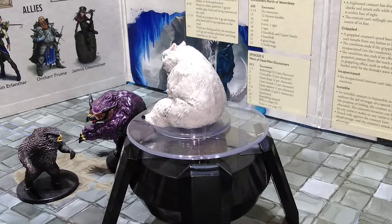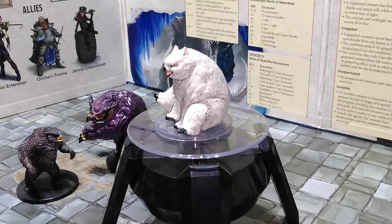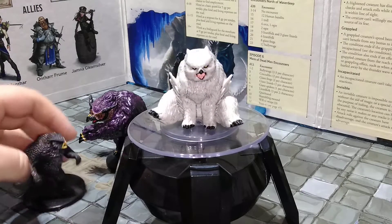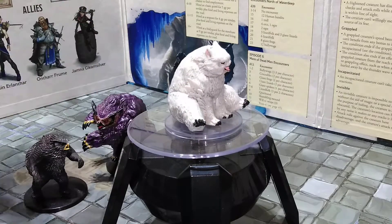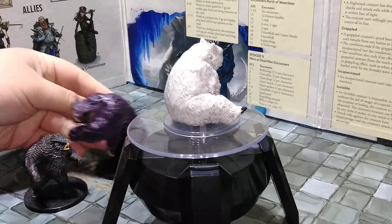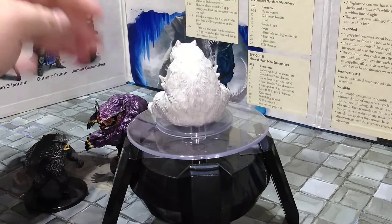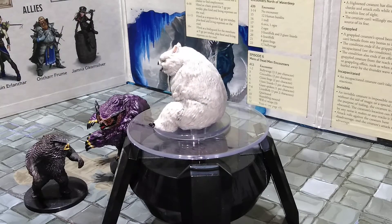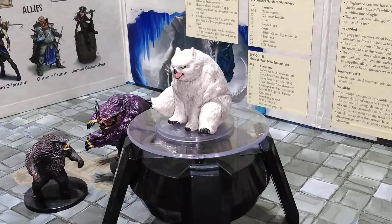First up here we have the Snowy Owlbear. For a scale comparison, we actually have the Owlbear from Elemental Evils, which I think is based more on a black bear design. And then we have Beaky here from Pathfinder's Rusty Dragon Inn, which is very big and bulky — actually a little bigger than the Snowy. I repainted him with red eyes and purple fur to give it a 5th edition flair.